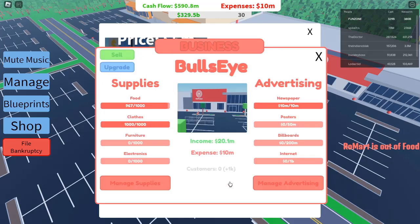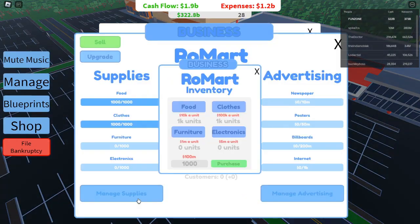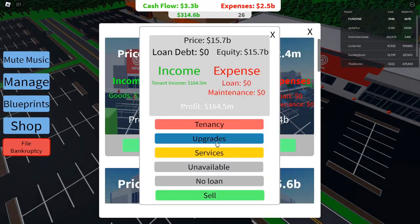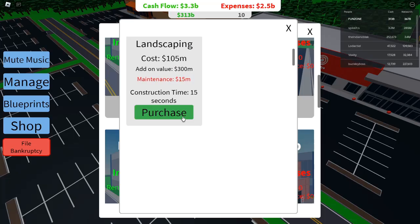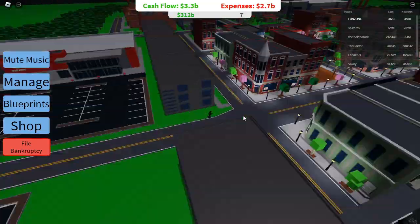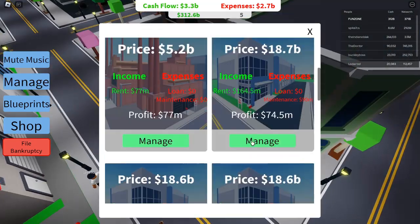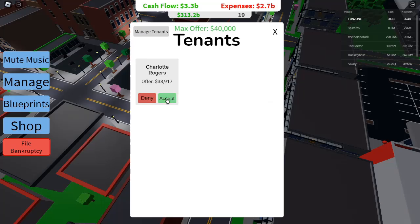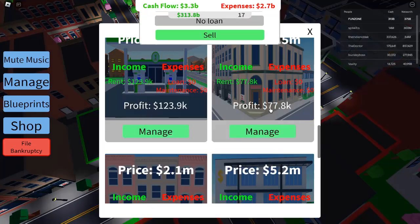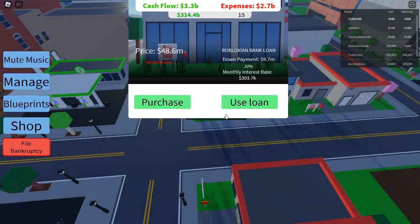Tip 1: Start Small – Build Your Empire From Humble Beginnings. When you begin your journey in Roblox Investor Simulator, it's wise to start small and scale up. Your first property will likely be the old small house, requiring a loan of $1,200 with a modest cash flow of $36,880. Demand is high, and although there is only one tenant, the potential for profit is significant. Even with a minimum profit of $700, your earnings could skyrocket as you wisely manage your resources.